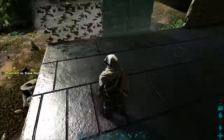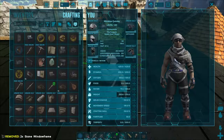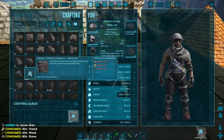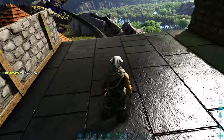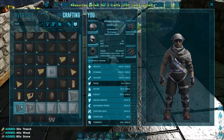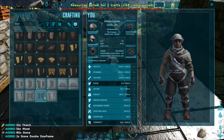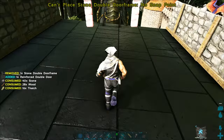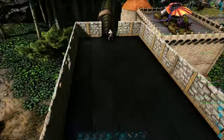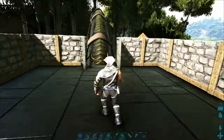If I'm using a Bronto for a mobile crafting base, I level up weight almost exclusively. If I'm making a Bronto for battle, such as for the element veins on Extinction, I level up health and stamina. With a lightweight base, you can even add a tech generator and shield to the saddle. At maximum range, the entire Bronto will be encased in the shield. You can strafe in and out of the shield, killing enemies and then retreat to safety.